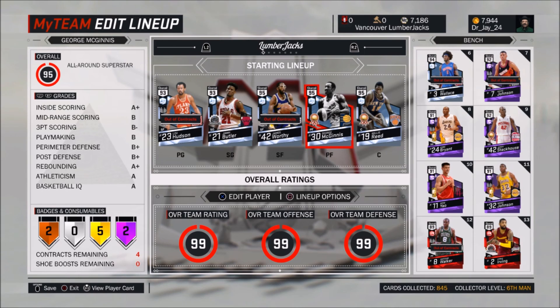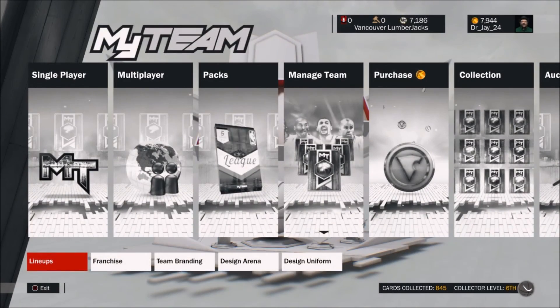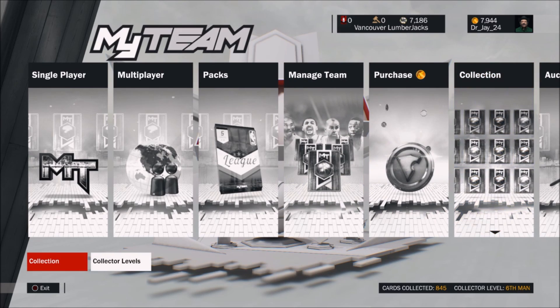A quick update — at the time you guys see this video, the teams available for throwback packs are the Bucks and the Pistons. I haven't bought any packs, but I've been looking through the Bucks historic collection.